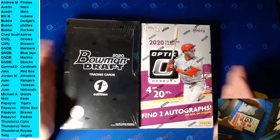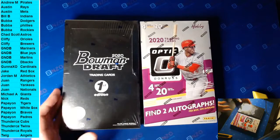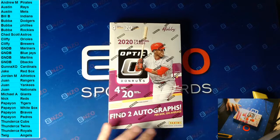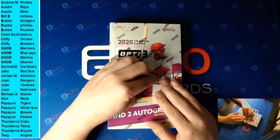Damn, that's what we have. Optic hobby, two autos - but this is a hot box, it could have five autos or 20 numbered prisms. Let's hope. And then we got this 2020 Bowman Draft First Edition - super excited for that. Are you sharing your screen? I am. My man, I've come prepared. Alright, so we're looking for 20 numbered, five autos for a hot box correct? I've got the teams up for everybody, best of luck gentlemen and ladies.